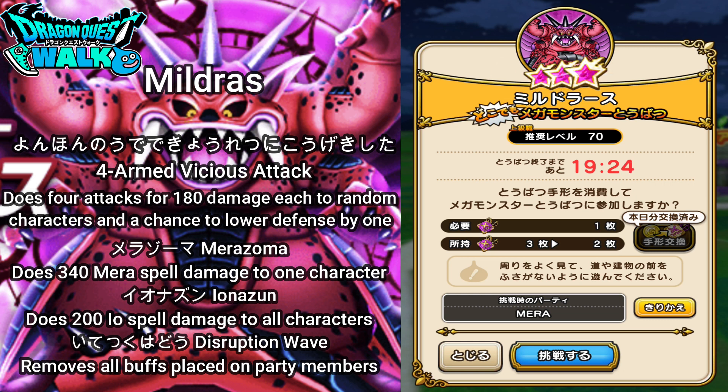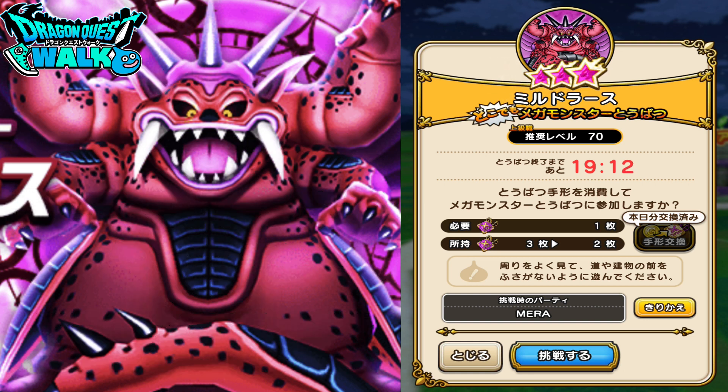He also has Itetsuku Hado — Disruption Wave — which removes all buffs on the entire party. That makes buffing quite difficult since I'm not sure exactly when he's going to use it. But with that said, I want to get into this battle since I only have a little bit of time left.